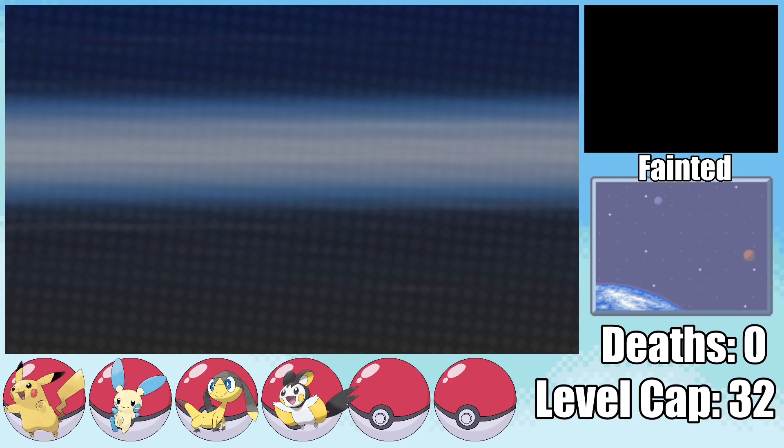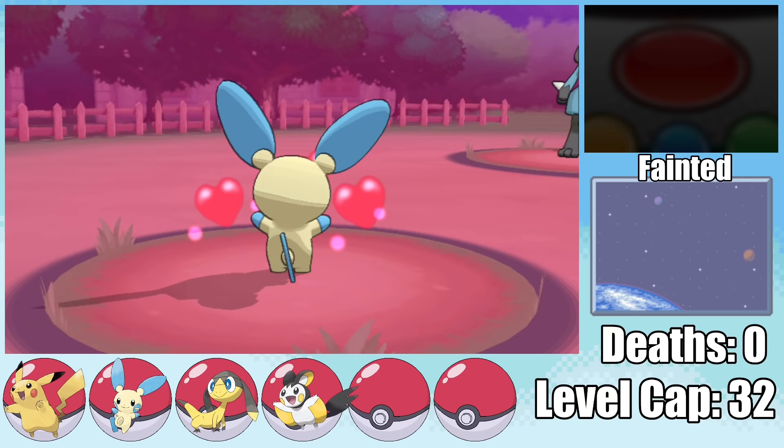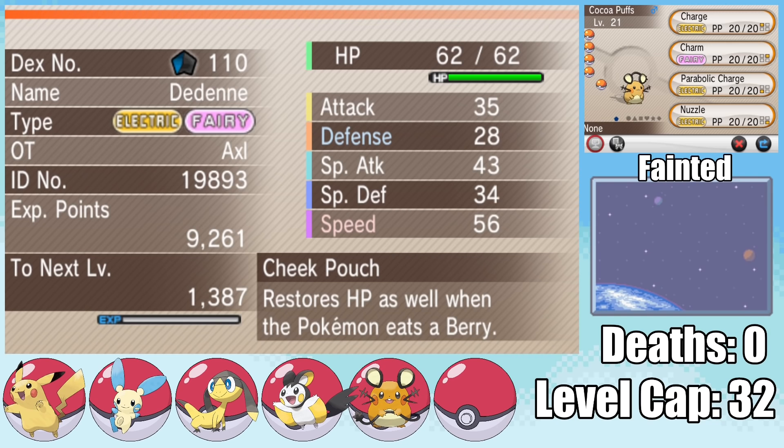Leaving the gym behind, we have to face the next gym leader Korrina, but not in a gym fight. Facing her two Lucarios can be pretty scary, but the first turn she just goes for Metal Sound, and since I outspeed I can just go for Encore. This lets me safely swap out into Cinnamon Toast Crunch and do the same to the other Lucario. This gives us access to Route 11, where I find my next encounter — a Dedenne — and it is so cute! I name it Cocoa Puffs and move on to Reflection Cave.